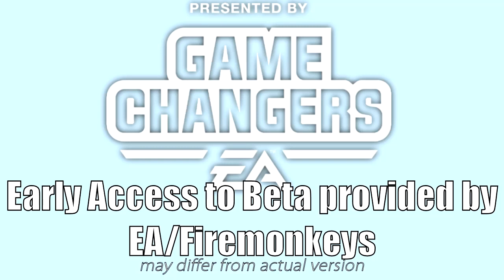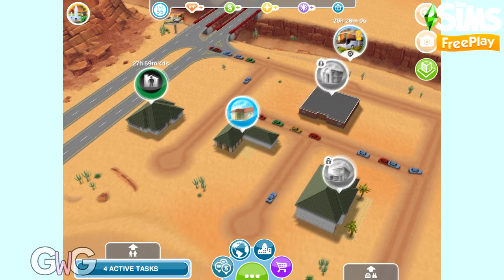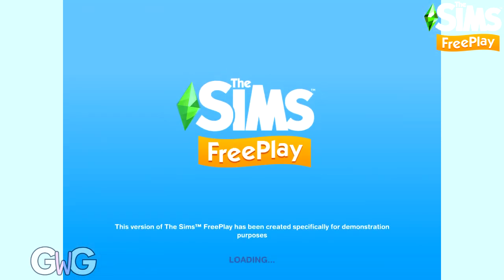Early Access provided by EA Firemonkeys, presented by EA Game Changers. In today's video I'm going to walk you through all of the daily tasks in the Dusty Dwelling Sim Springs event. Dusty Dwelling is the second event — the first one is Tumbleweed Terrace, so check that out if you want to see that one first.